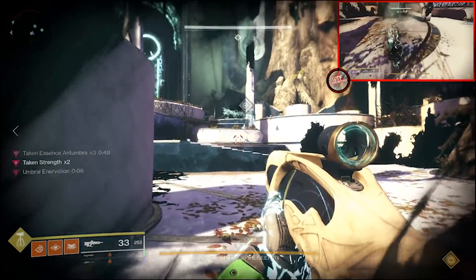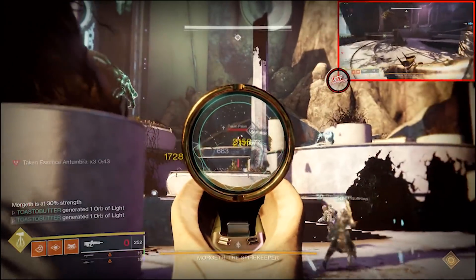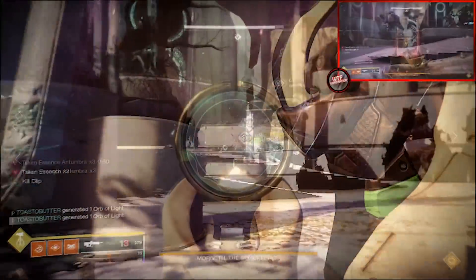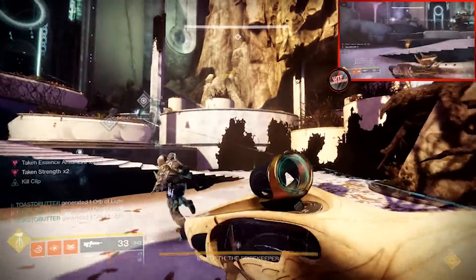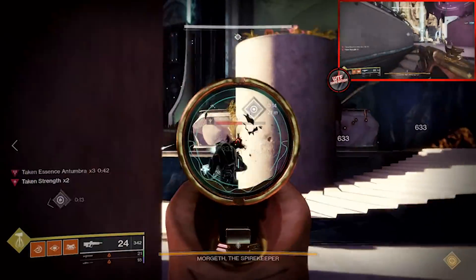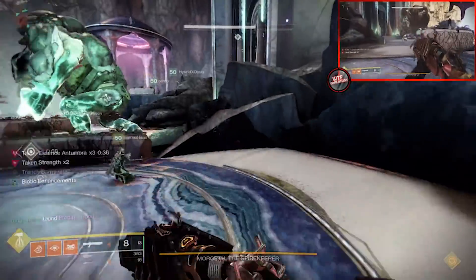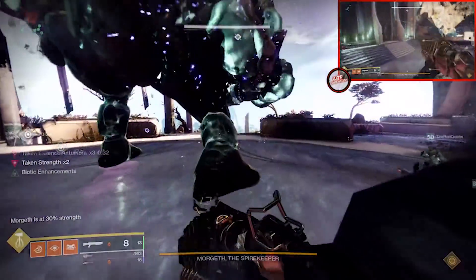The orb from the newly downed Eye of Riven should be picked up immediately by the cleanser on the left as they prepare to cleanse whoever is captured. As long as no one died with Taken Strength, there is no longer any strength on the field. Save the last strength — when it spawns, grab it to begin DPS. Clear all remaining adds including the Eye of Riven you left standing, while the first teammate grabs the last Taken Strength to initiate the DPS phase.